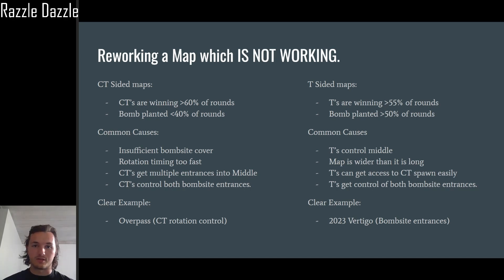The main causes for a CT-sided map are going to be insufficient bombsite cover. The reason is that T's just can't plant the bomb — CTs are able to watch it from their entrances. For example, A site on Vertigo right now has insufficient cover on the bomb site; it's very difficult to get the bomb planted because someone from elevator or someone behind a headshot angle with a molotov can blow your position.